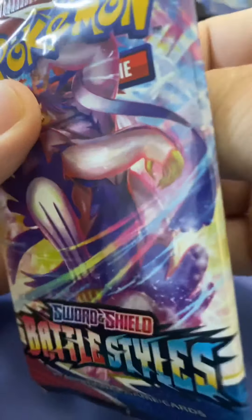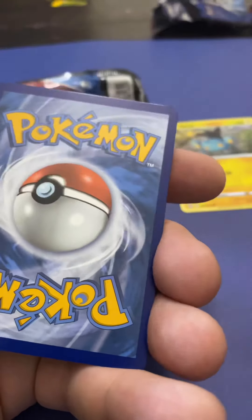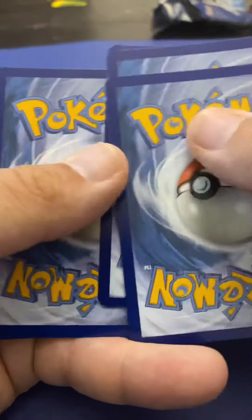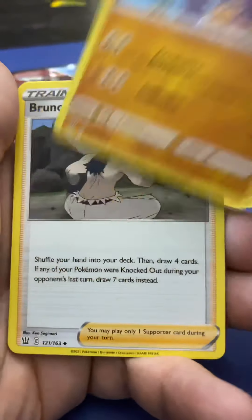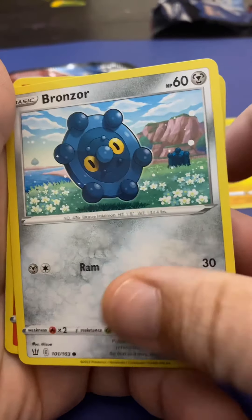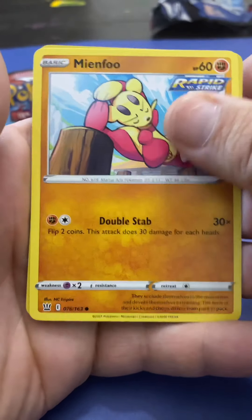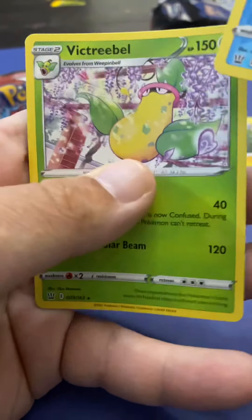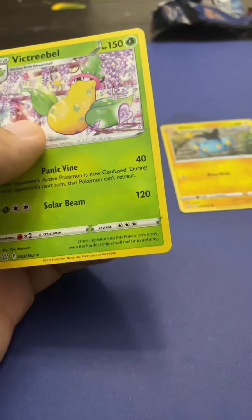Here's another one. One, two, three, four. Energy, energy, Glaceon — however you say that — Mustard, Spoink, Bronzor, Tepig, Patchirisu, Mianfu, Frillish. Didn't realize we were already at the reverse holographic. And a non-holographic Victini. So two more Battle Styles left.